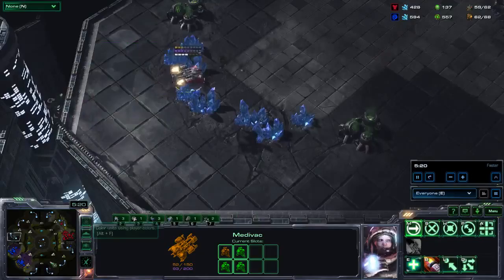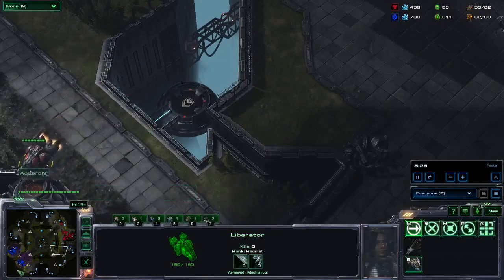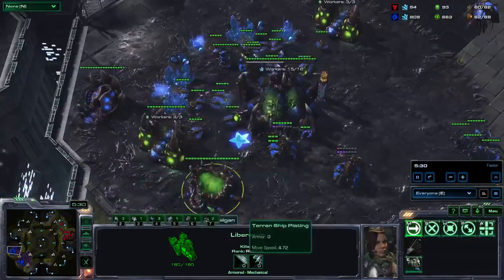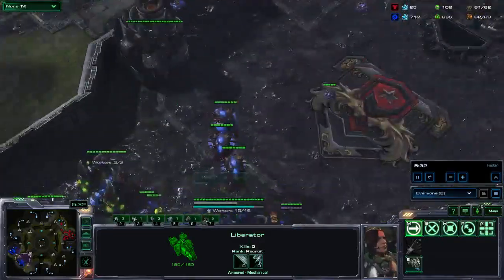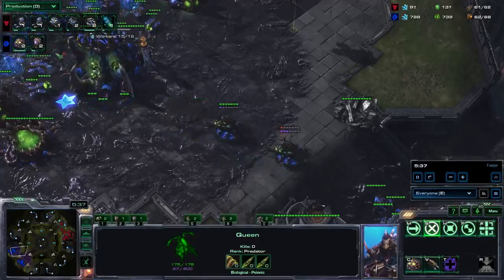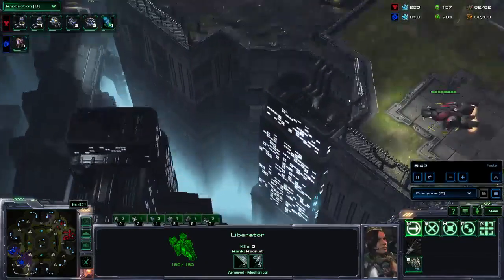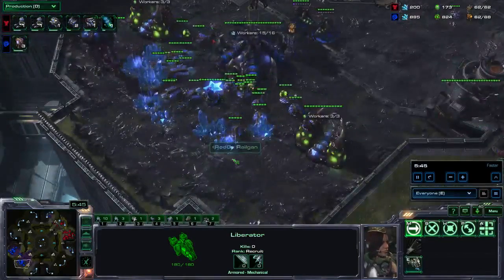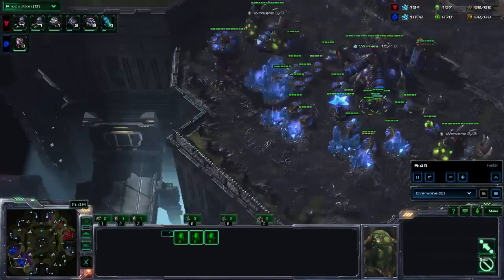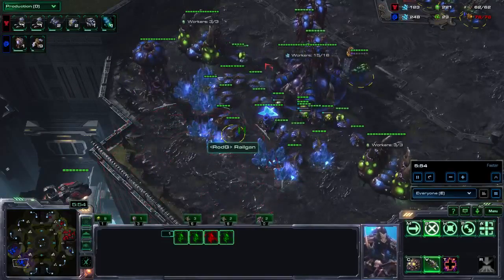The Spore Crawlers are still helpful at dealing with Medivacs, making sure they cannot simply do a lot of damage to my drone line without getting damaged as well. I followed up with two additional Queens, going all the way up to five — the fifth just finished. I did not build a third Hatchery yet because I am saving up Gas and Minerals for my Mutalisks as soon as my Overlords finish. I built additional Queens to be safe because I felt already ahead after my opener.